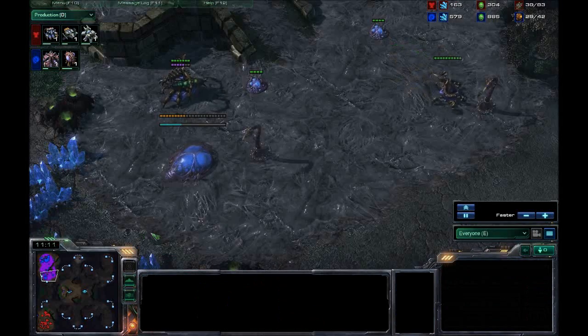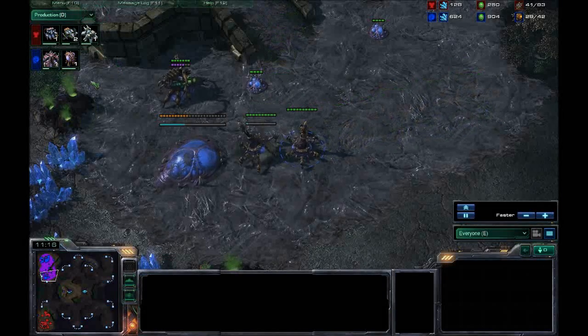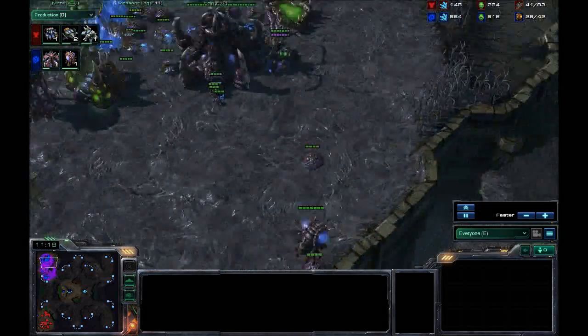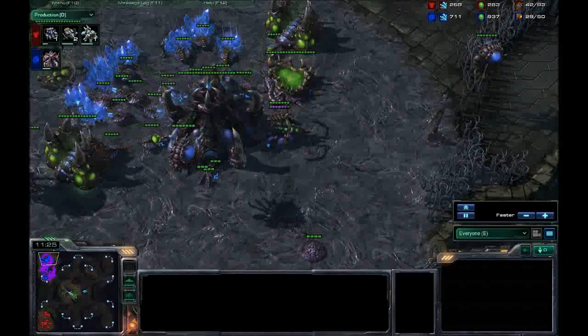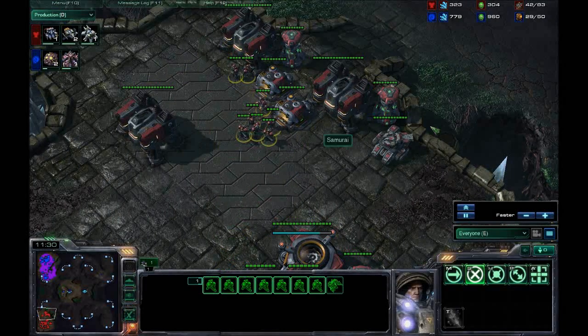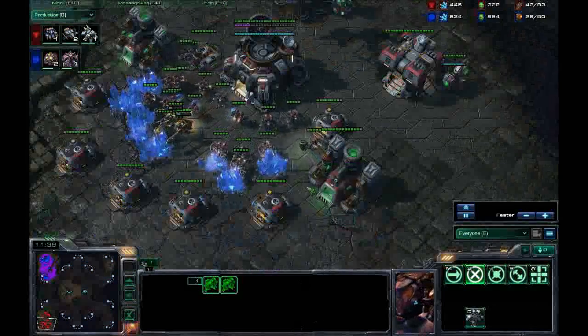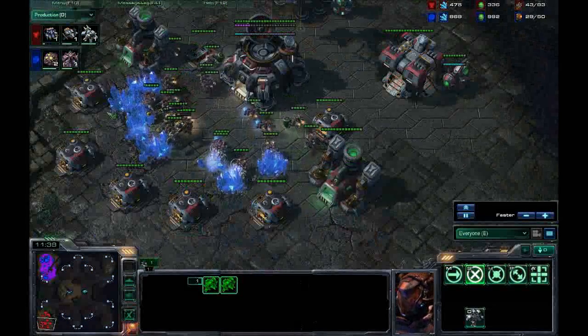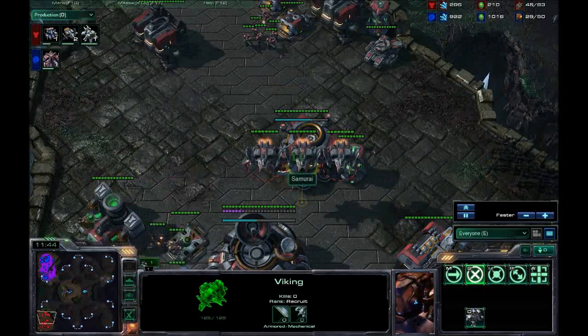He must have blind countered it, because all he's seen so far is that I have two spine crawlers at the base. He's blindly gone for Vikings — which turned out to be very annoying for me — because I switched to mutas based only on his Marine composition. Let's check: a few Vikings still. Mutas do some damage if they come in, and the Vikings are quickly cleared.